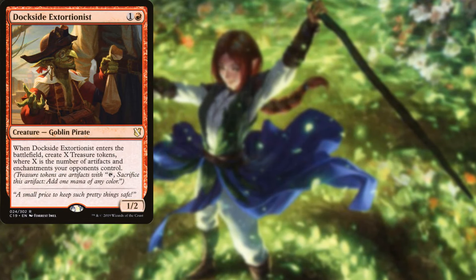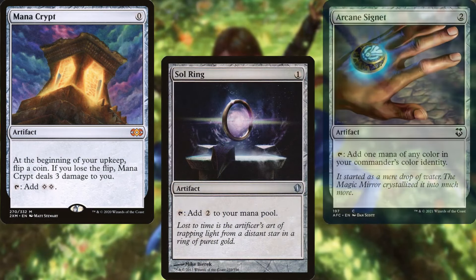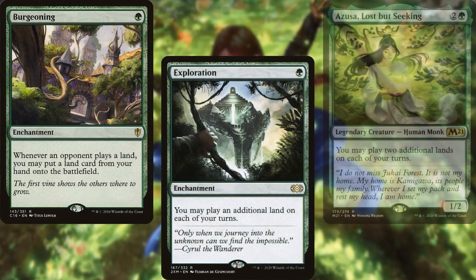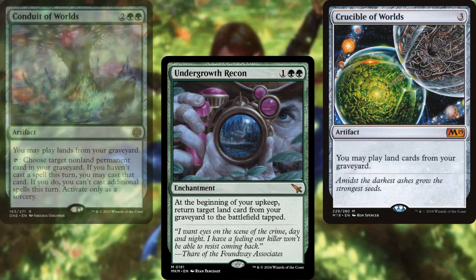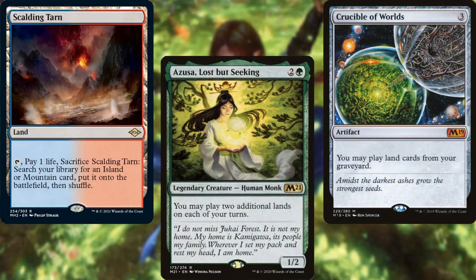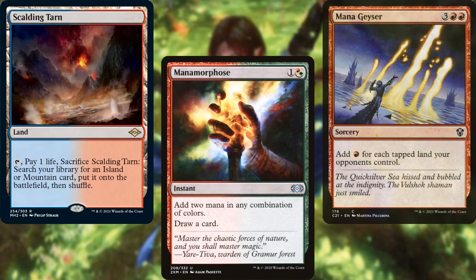Dockside Extortionist. Storm Kiln Artist. Nyx Bloom Ancient. Mana Crypt. Sol Ring. Arcane Signet. Burgeoning. Exploration. Azusa, Lost But Seeking. Dryad of the Elysian Grove. Undergrowth Recon. Crucible of Worlds. Conduit of Worlds. And Ramunap Excavator help us to ramp out and stay ahead of the curve. We're also running Jeska's Will, Manamorphose, and Mana Geyser as rituals since we're a Spellslinger deck.